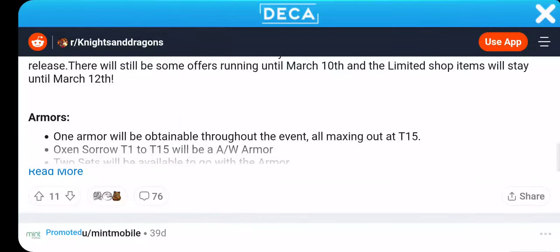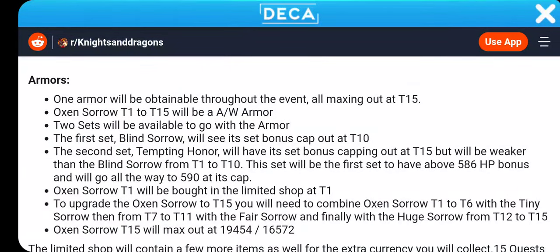We have the usual events for the armor. One armor will be attainable throughout the event, all maxing out at T15. Ox and Sorrow, T1 to T15. So the T15 — we went from T10 to T15.